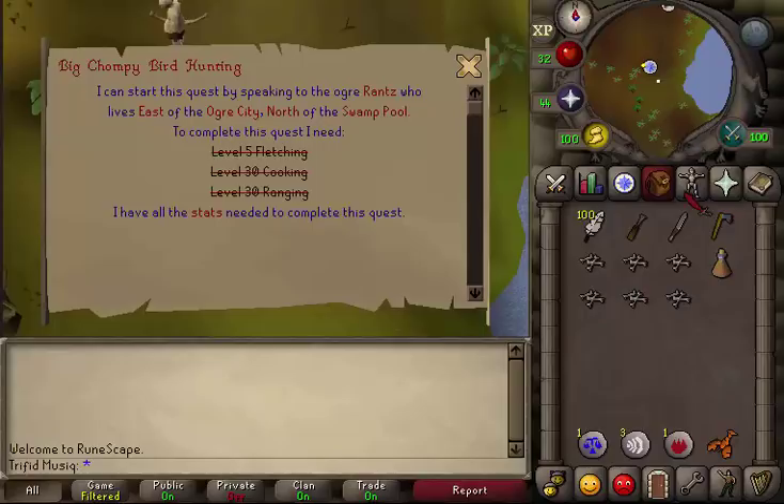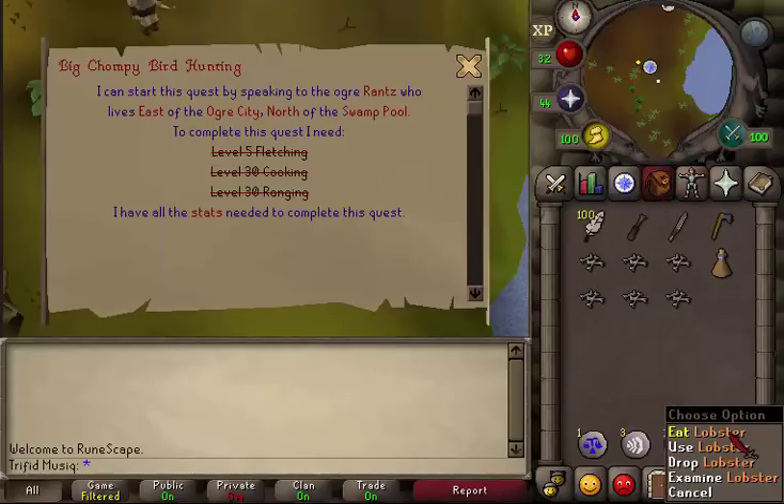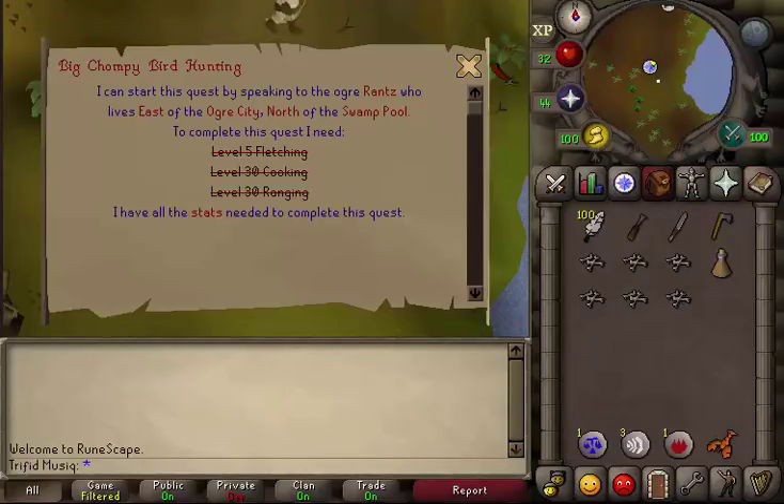For the recommended items, bring some weight-reducing armor and one stamina potion because we're going to run a bit during this quest. Since we don't need to fight anything, you don't need heavy armor. Also bring some food to pass aggressive level 53s and 64s, and one teleportation method to leave after the quest is completed.